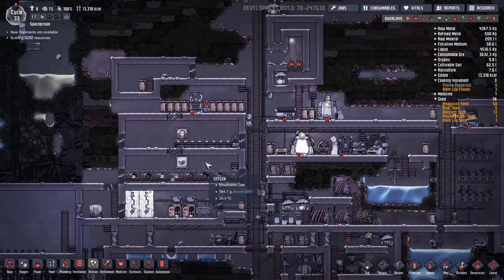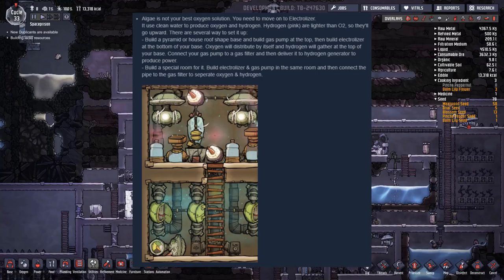Welcome back to Duplicate, folks. I'm Gaming Dead and we're playing Oxygen Not Included. I'm reading from a beginner's guide on how to duplicate by Zervo: algae is not your best oxygen solution.